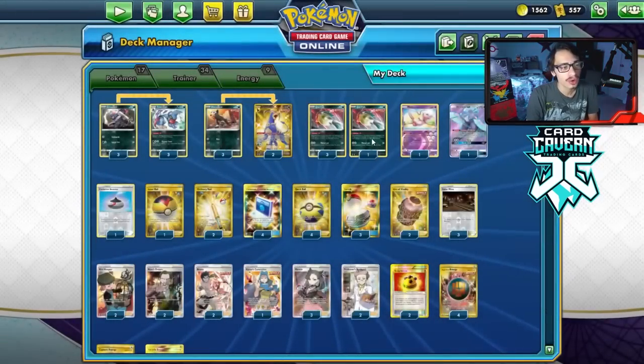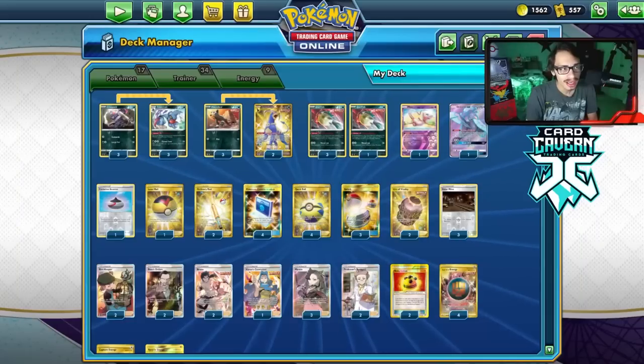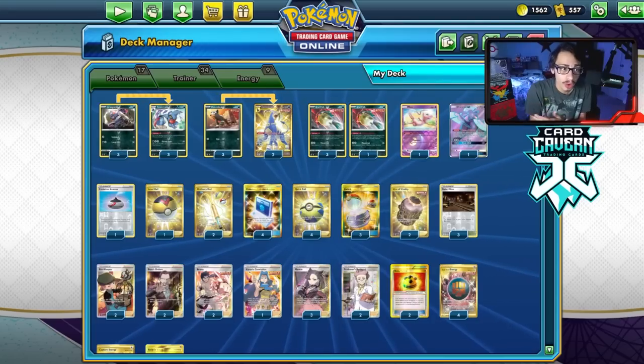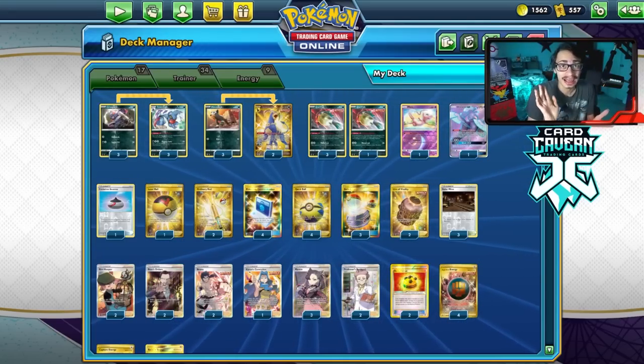It's going to be a lot of fun to try the deck out as a fun rogue meme deck. It's kind of cool when the opponent just knocks out the Quillfish because they don't have a Boss's Order, Fiona, or Escape Rope — the Quillfish is just going to be gladly KO'd.